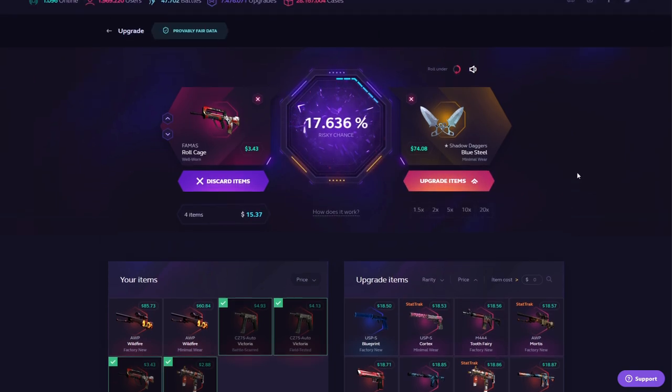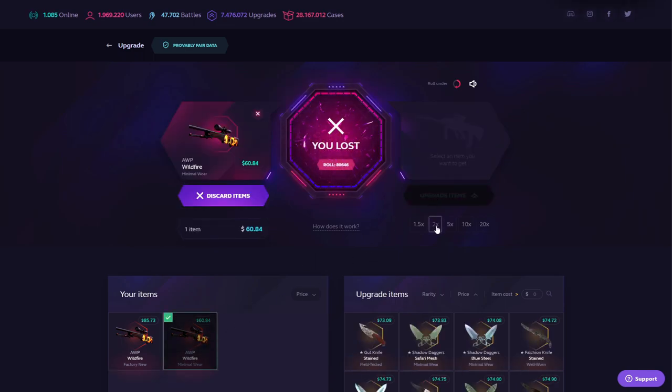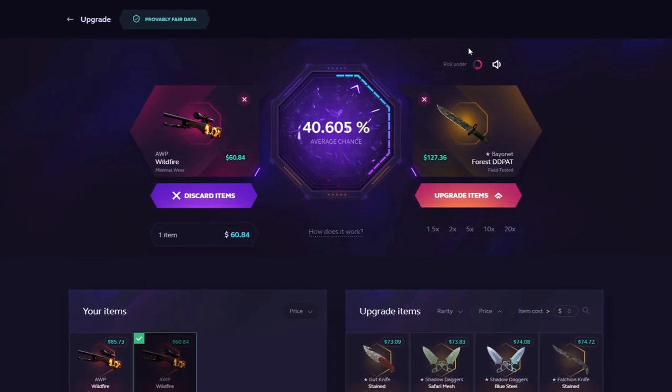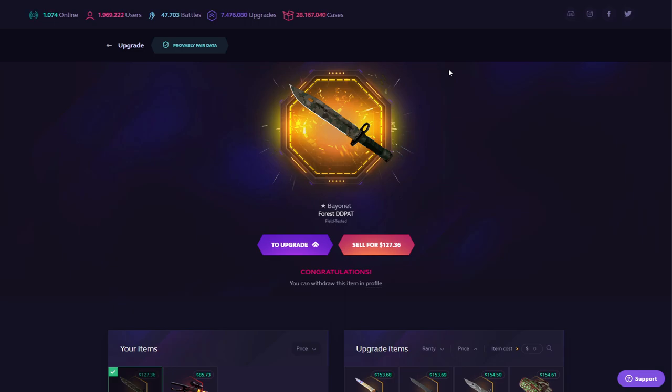I'm going to take a knife to my welfare. There you go - 74 dollars, 70 percent. Roll under it is. And this certainly is not going to be us. Nope, absolutely not. But that's all righty because we still got this bad boy. We're going to go for it times two. Can we leave it with a good amount of profit? A bayonet - two are Factoring you up. I'm super down. 40 percent to a $127 knife. Come on, dude. I think this should be us. Yes! We made it! There we go, we got some profit going on. Let's go, man.